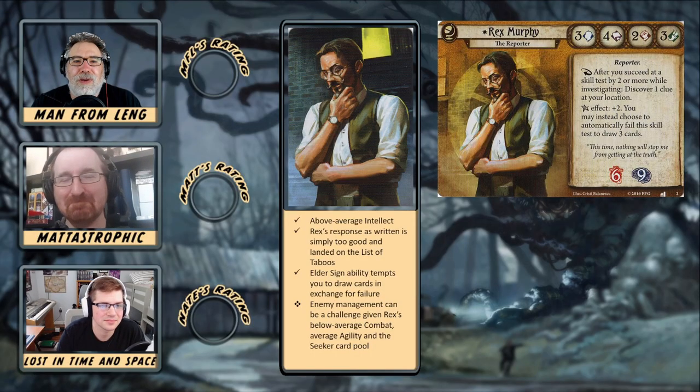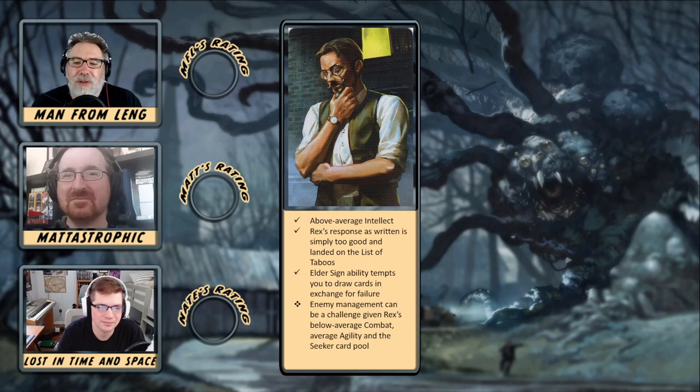Welcome back everyone to our reviews of the player cards in the Dunwich Legacy Investigator expansion for new players. We're taking a look at the Seeker Investigator Rex Murphy, the reporter. He has 3 willpower, 4 intellect, 2 combat, and 3 agility. He has the reporter trait. As a response, after you succeed at a skill test by two or more while investigating, discover one clue at your location. His elder sign effect is plus two. You may instead choose to automatically fail this skill test to draw three cards. He has six health and nine sanity.